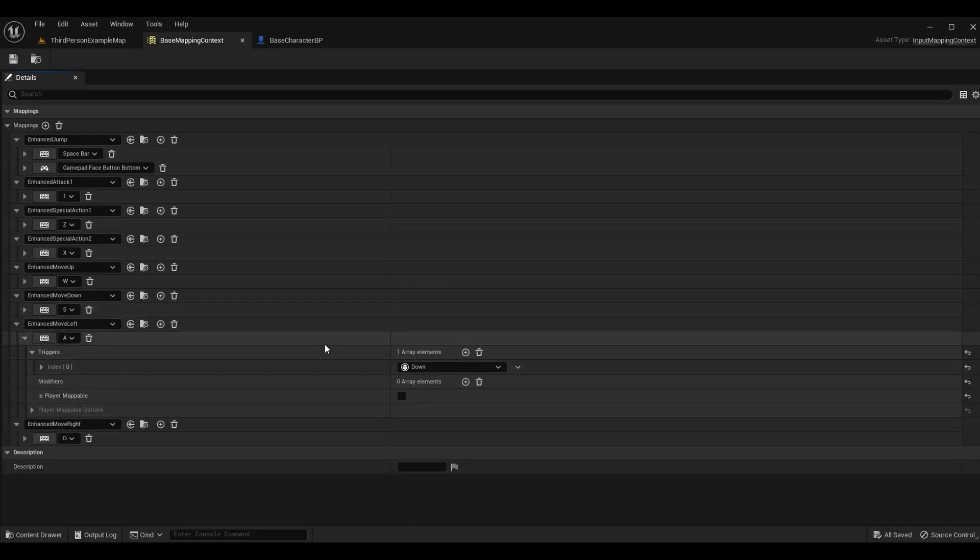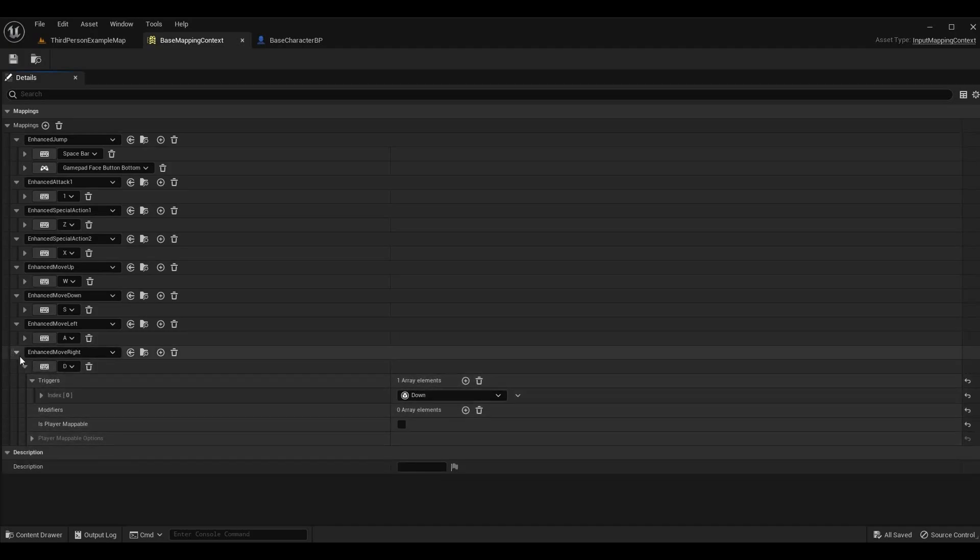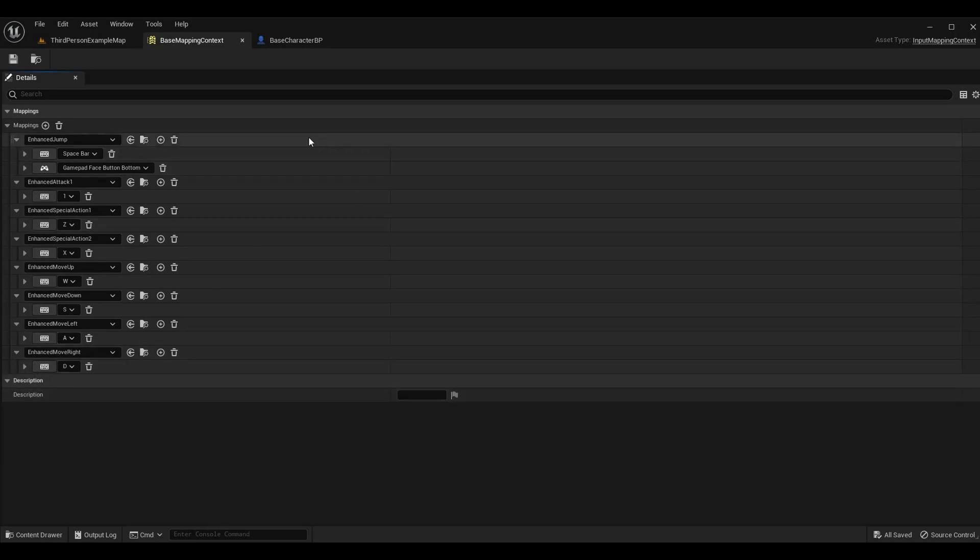All we're trying to do right now is make sure the enhanced input system works the exact same way for our blueprint only input buffer — we don't want to change a bunch of stuff just to end up in the same spot we left off. Now our mapping context is complete.